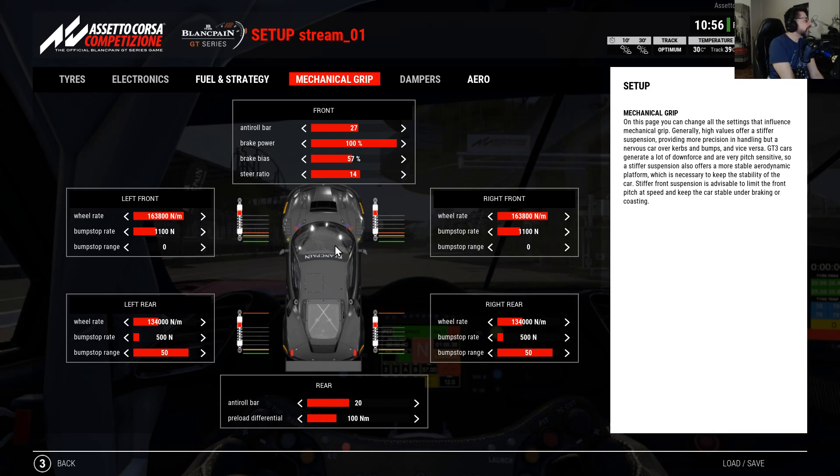What do the three lines represent? As I said, it's the bump stop. The green line is the down bump stop — practically you don't care about it, it's fixed, it is as it is. The yellow line is the movement of the suspension. If I change something, the car bounces and you can see the suspension going up and down until it stabilizes.